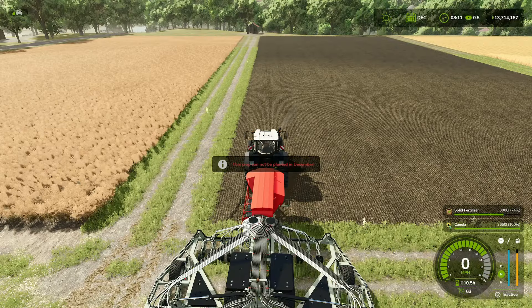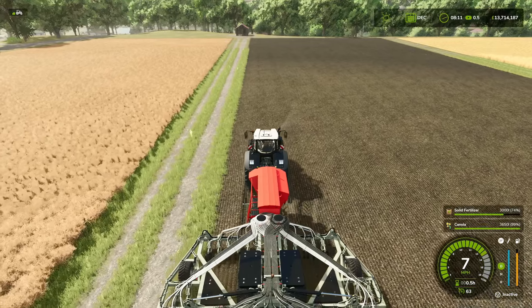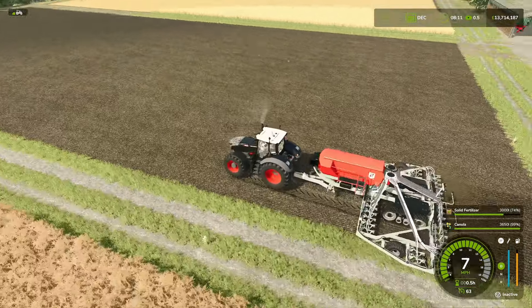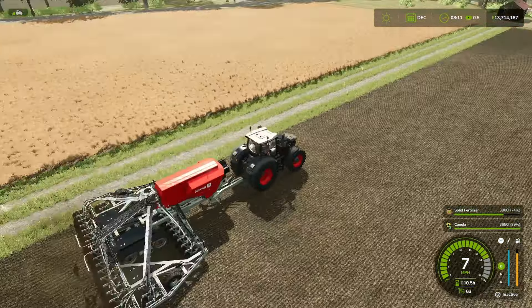With seasons off, we can now plant in December. We've got it all running - just pull into the field. The texture looks the same as the cultivated field, just a little bit darker. Let's get cracking and finish this field off.